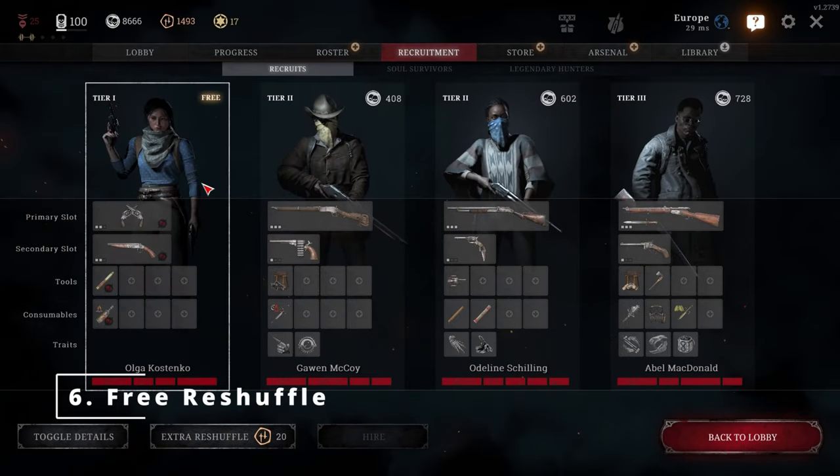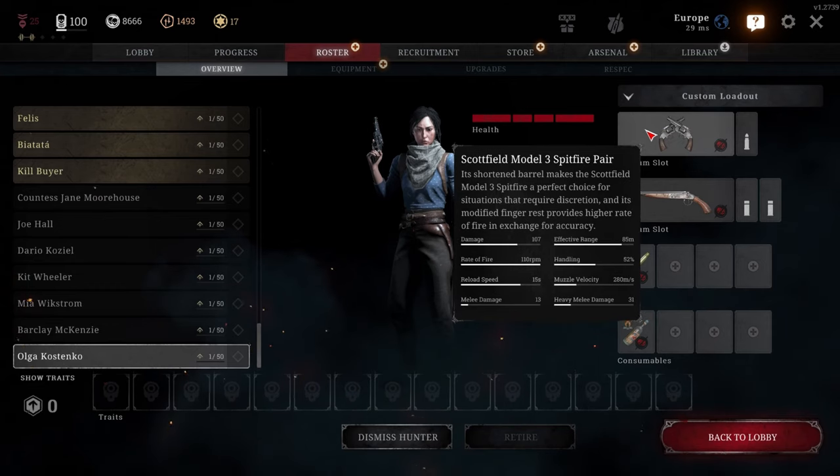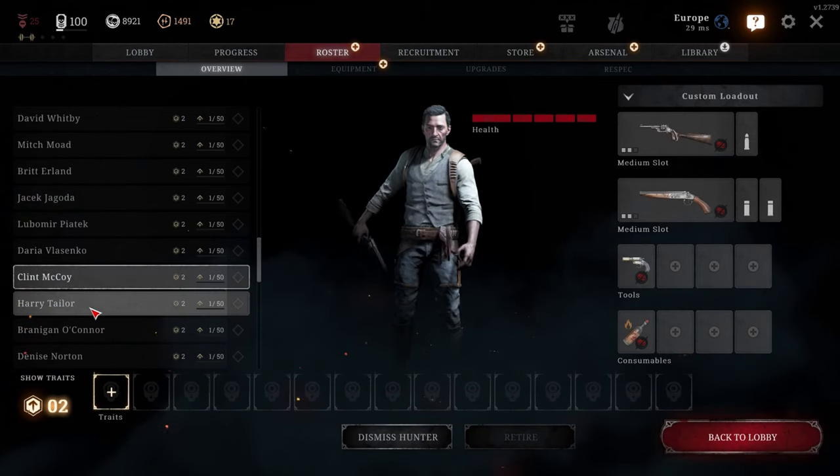Number 6. Always do a free reshuffle and recruit the free hunter every time you leave a match, regardless of whether you live or die. Free hunters come with free weapons, tools, and consumables, and a lot of their items are quite decent. Recruiting a free hunter will save you a lot of money over time.